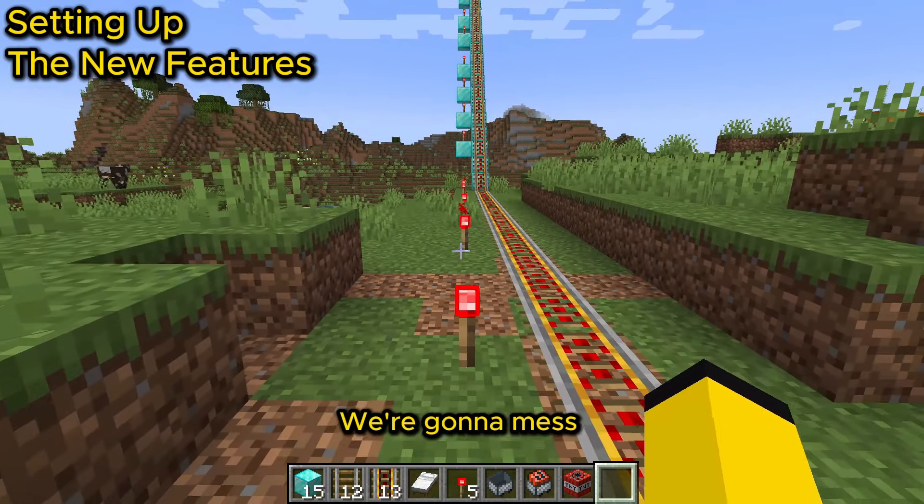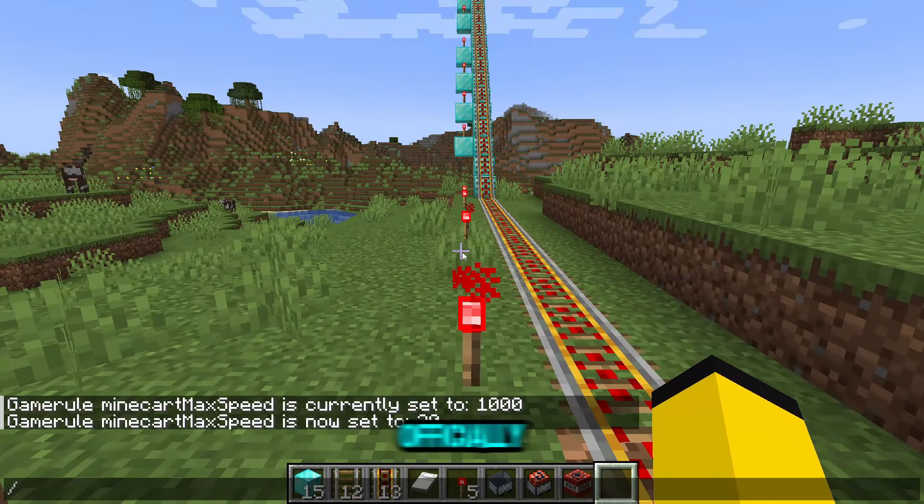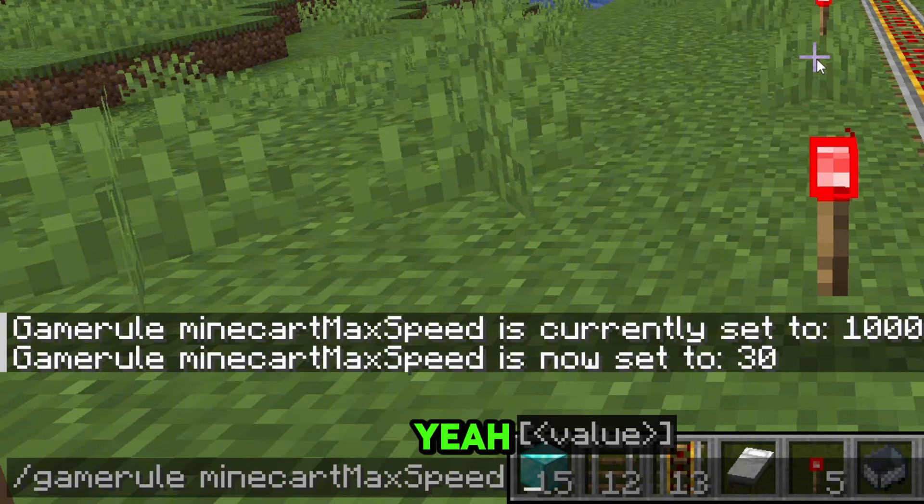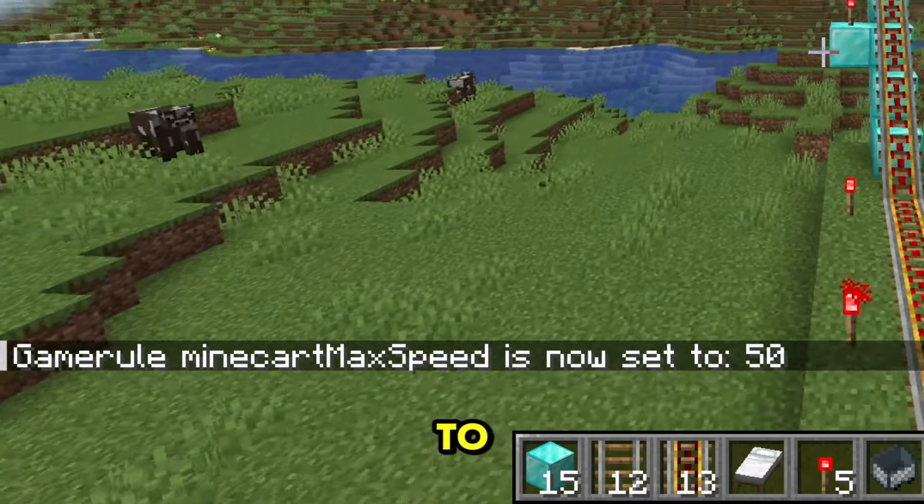For maximum speed, we're going to mess with the game rule a bit, which is officially in the game. So you're just going to go here, game rule, max speed. Then you're just going to enter the values. Let's set it to something like 50.